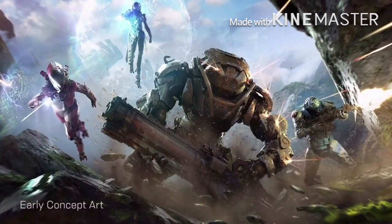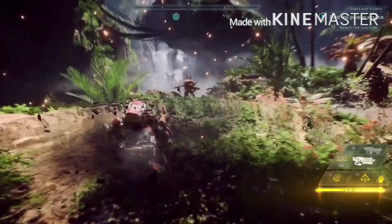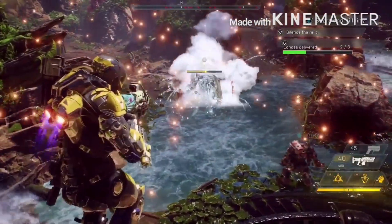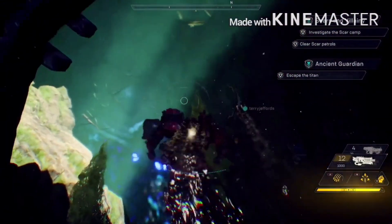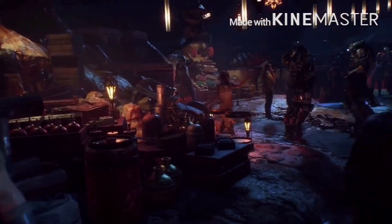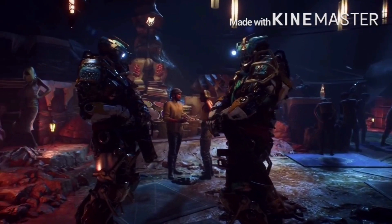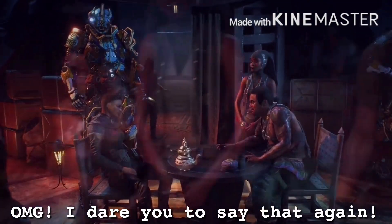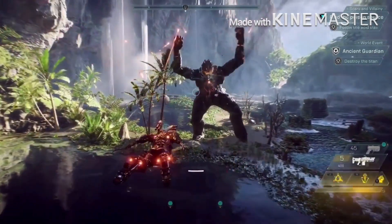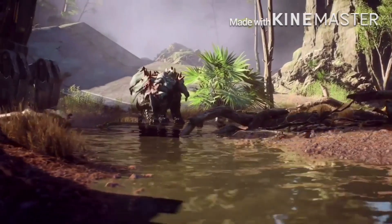Moving on to enemies in the world of Anthem — there aren't many details yet, but we know of a few types. The Scar are your generic in-world creatures you'll fight regularly. Then there's the Dominion, who are the story-focused antagonists — humans in javelin suits and another splintered faction of the Legion of Dawn. There are also Apex enemies, which are creatures that attack not only you but other creatures in the world as well. There will also be public event enemies similar to the ancient giant shown in gameplay footage, and flying enemies in the sky.